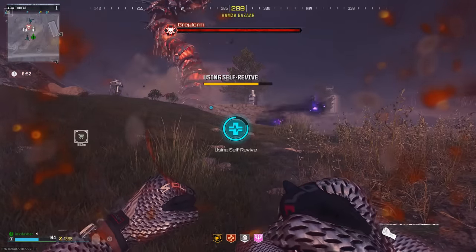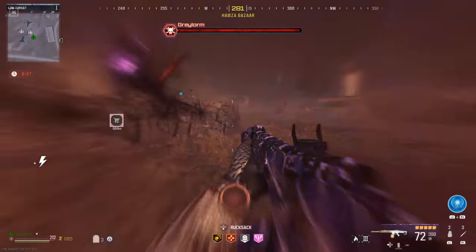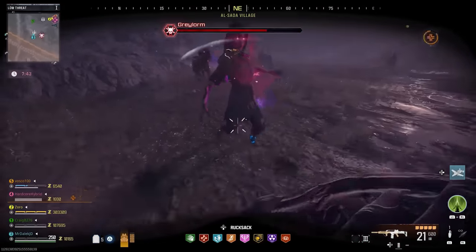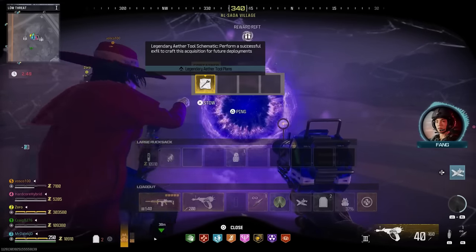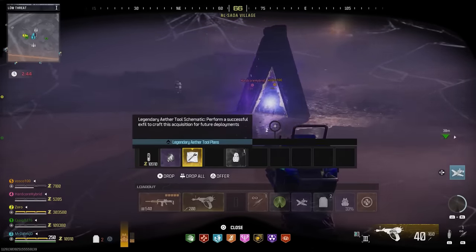The more players you have with you, the more health the worm is actually going to have, so it is possible to do solo but very, very difficult. Eventually when you kill the worm, it is going to give you one of the three schematics we have left: the Flawless Ethereum Crystal, the Legendary Ether Tool, or the Scorcher. So you at least have to do this three times to actually obtain all three schematics.